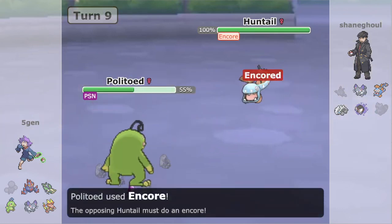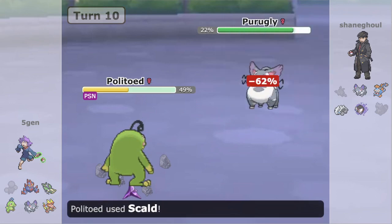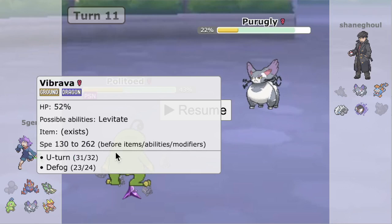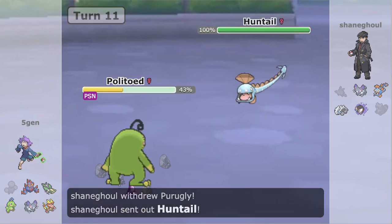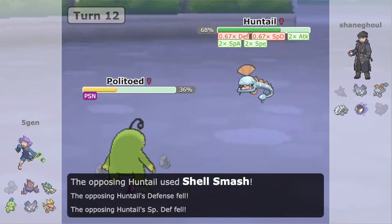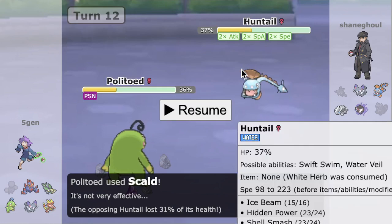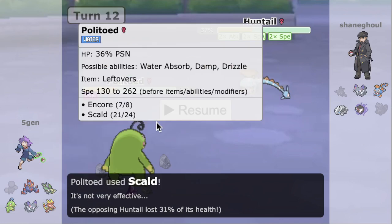They fire off a Hidden Power Electric and we Encore them into that, just in case they Shell Smash — correct play from 5-Gen. Purugly comes in and we fire off a Skull Bash doing big damage — nice play predicting the switch since Shane doesn't want to HP Electric into a Vibrava, which would enable us to Defog the Toxic Spikes away. Really heads-up play. Huntail comes in and we go for another Skull Bash trying to get a Burn. On this turn they Shell Smash — and we go for another Skull Bash. This is tricky: we could very easily Encore here and Shane would have been messed up, but we predict them not to Shell Smash and get stuck in a tough spot.